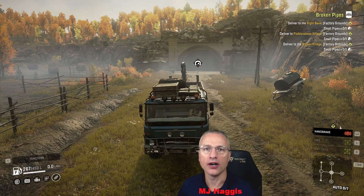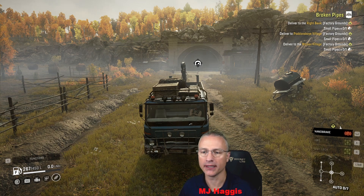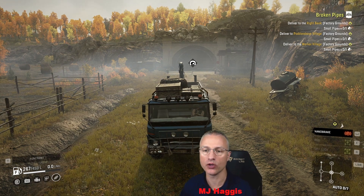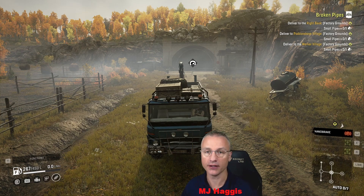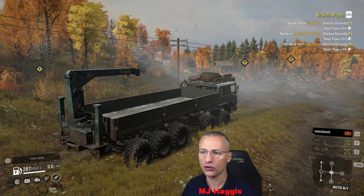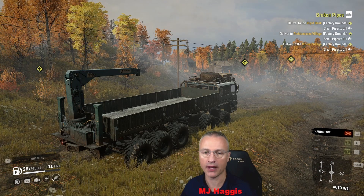Hey there guys, welcome back to Snowrunner. I'm MG Haggis and we're back in Akiki Mor. I've turned it around because we're going to go and get these small pipes that have appeared on this map. I didn't notice they popped up just when I was going through the contract at the end of the last episode. They are all along the shoreline — I'll show you the map.